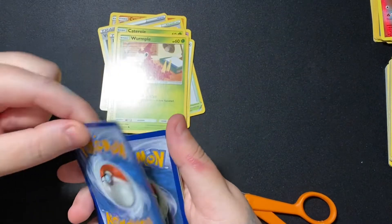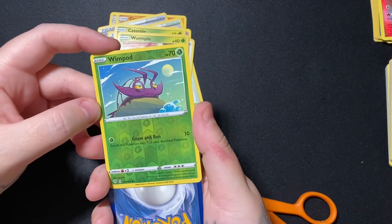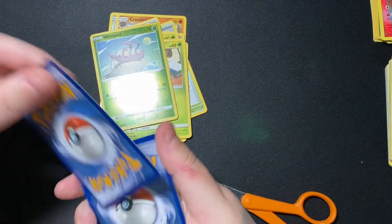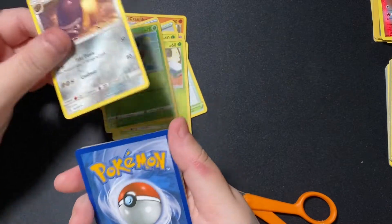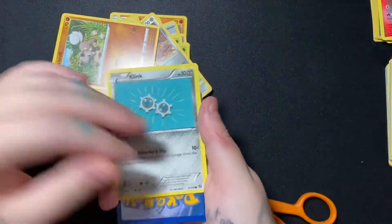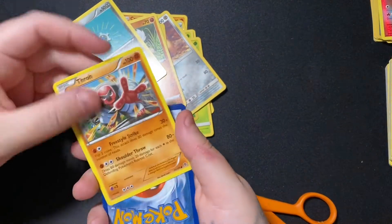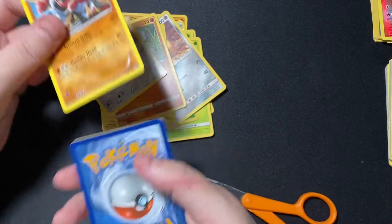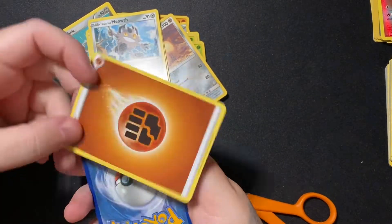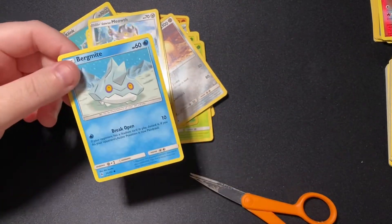And we've got our reverse hollow Wimpod. I guess it only comes with just one reverse hollow. Shelmet. Voltorb. Ralts. Klink — ooh, I love this color. Throh. Galarian Meowth. And Bergmite. So that does it, guys.